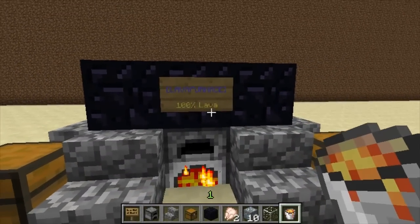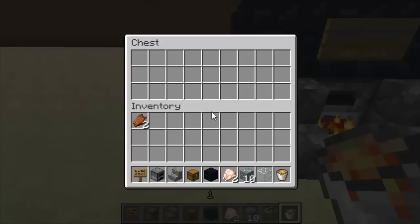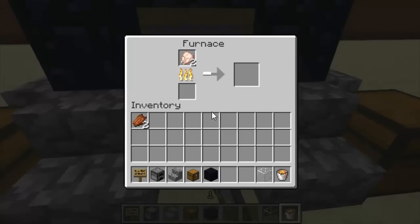Also in the config I've enabled it so it shows you the lava level. As you see it's 100%. So I'll just place the chicken in and you can see it disappears from the chest and goes into the furnace. If you have a quick look you'll see there's two chickens cooking.